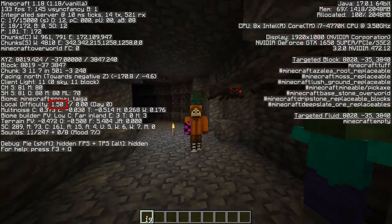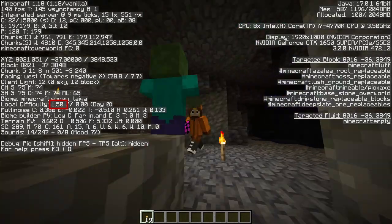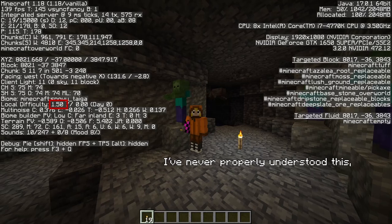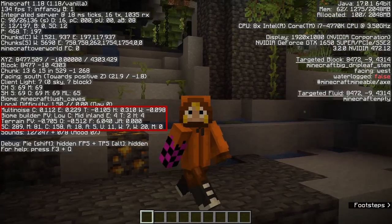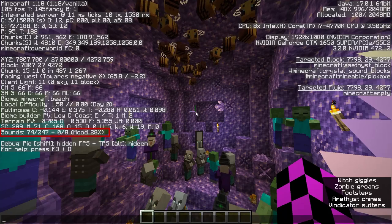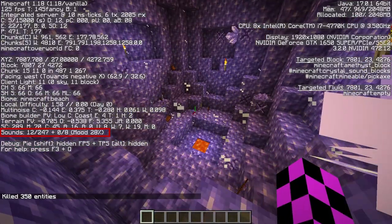The ninth line tells you the difficulty of the chunk you're in and how many days have passed. That difficulty is relative to time spent in the chunk and the setting of the world. There's a bunch of technical stuff about terrain gen here I'm just going to skip over. And lastly, sounds just tells you how many different sounds are playing in your game out of the total 247.